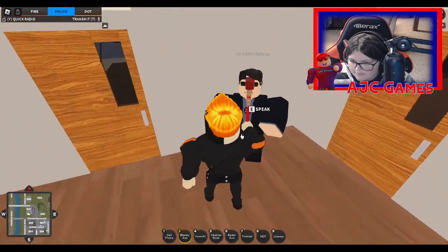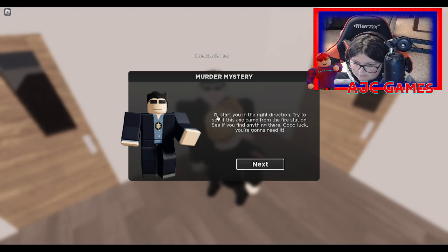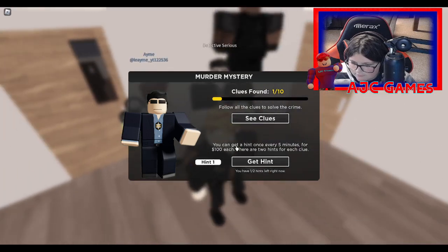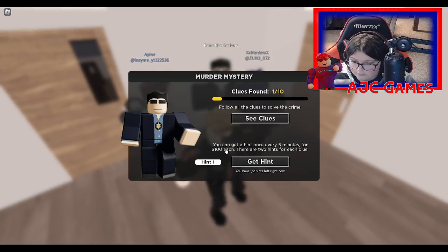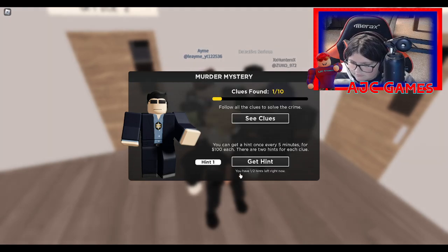There he is — Detective Serious, looking nice and fancy. He says this season is really hectic and he's swamped with cases, so he asks us to take this one with a bonus of 20,000 dollars. He points us toward the fire station to see if the axe came from there. You can also get hints — they cost about 100 dollars each, payable every five dollars at a time. You can see all your clues listed here.